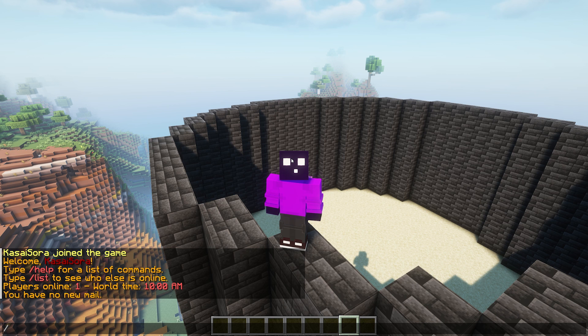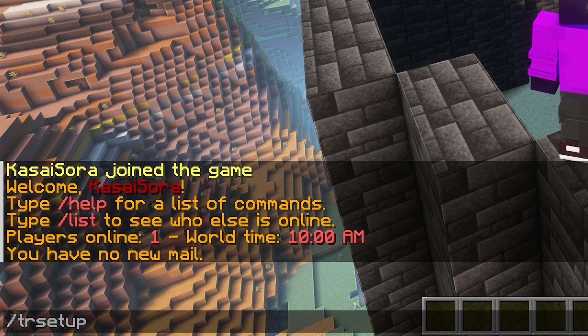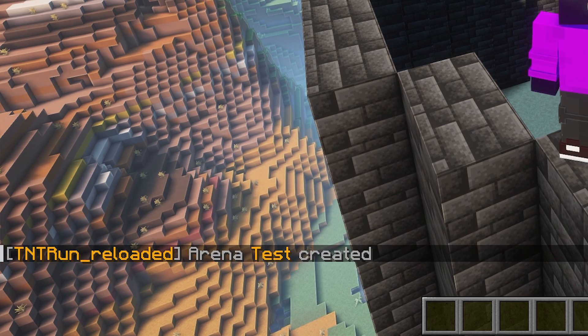So the very first thing we're going to do is create an arena. You don't have to select anything for this yet. You just want to type slash TR setup, then create, and then the name of your arena. I'm going to go for "test". Arena test has been created.